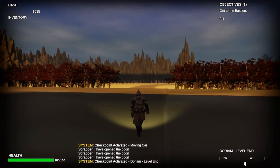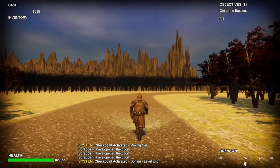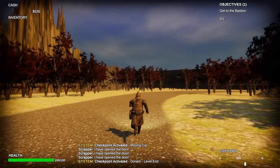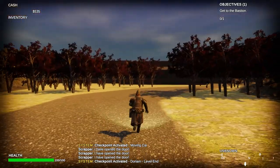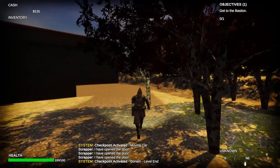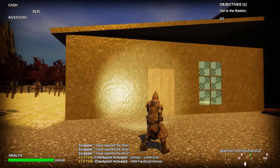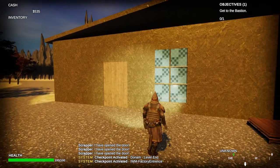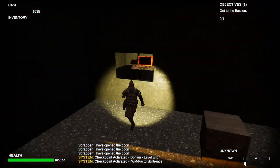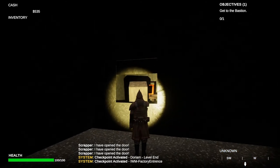And thank you. I'm Emmanuel, this is my level. It's based off a factory. To enter, you hit the pressure plate and walk through the door. Here we have a crate that we need to put on this pressure plate in order to enter the next room.